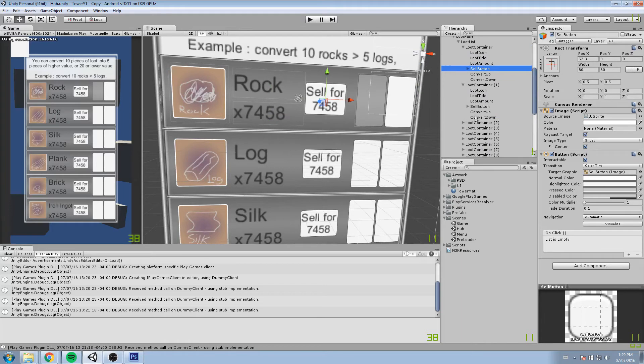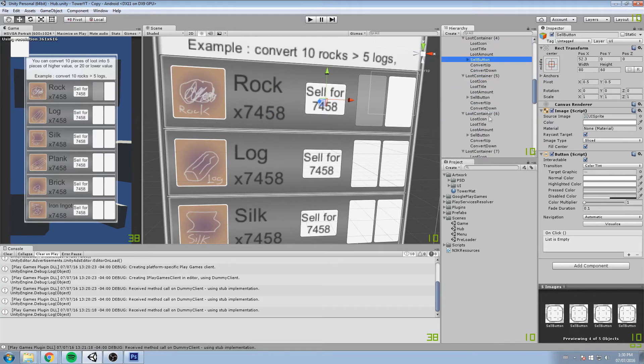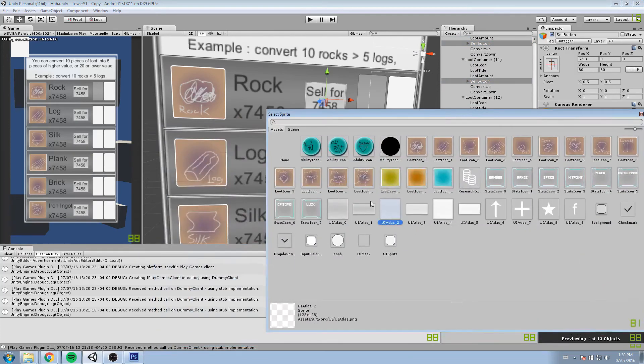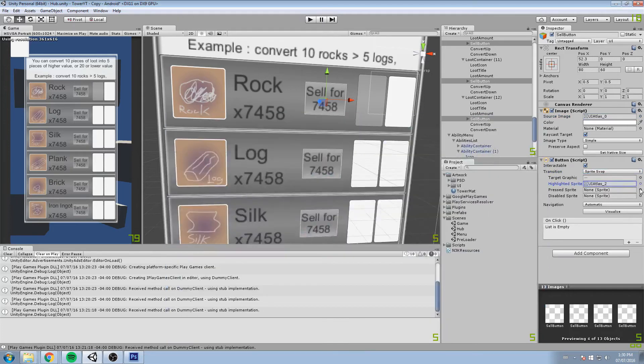I'll expand every single loot container — this is where you hope you made prefabs in the past, but I didn't because you forget about these things when you have a really long series. I'm going to be choosing every single button with control-click and start modifying the sell button. For the sell button, like every other button, we put UI Atlas 1, then change the swap sprite to UI Atlas 2. One more time we'll choose all the convert up and convert down — since they are buttons too, we've got a total of 26 to select. Once we have all of them selected, we can change the sprite to UI Atlas 1 and sprite swap to UI Atlas 2.